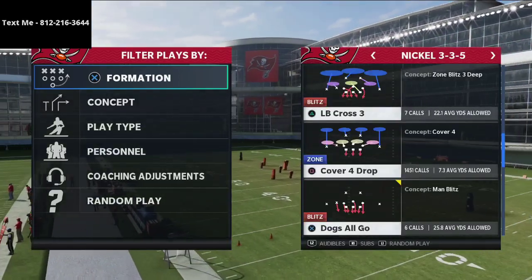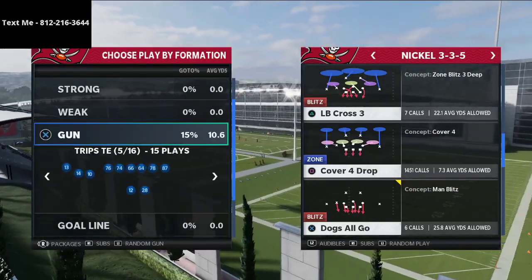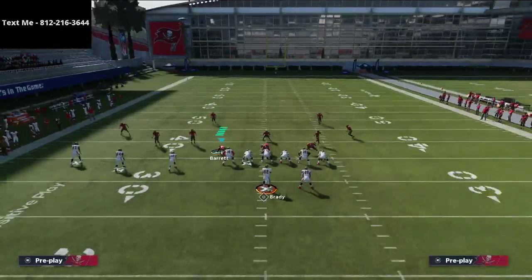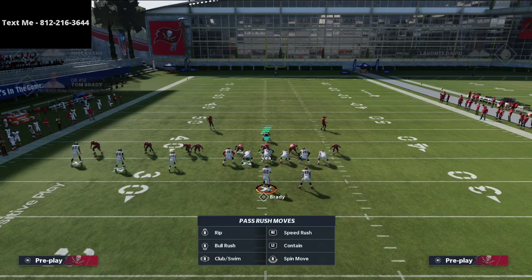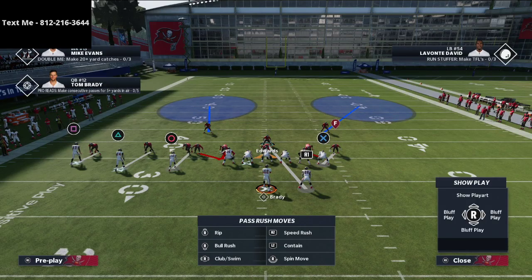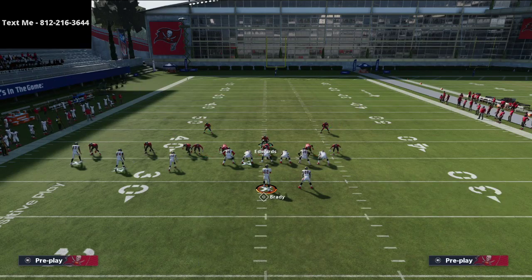You can come out of the Nickel 3-3-5 in any play you want. I'm going to call Trips Tight In — this is the primary formation you saw in the MCS. So Not Gucci would primarily run either Mike Blitz Oh or Cover Two Man, pretty much verbatim. This is the setup right here — this is what you've got, and here's what to do from there.